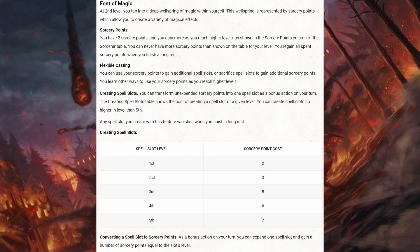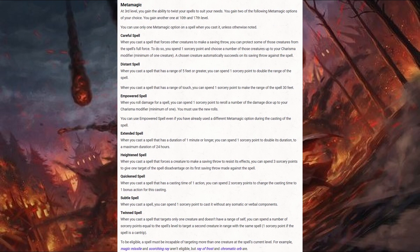At level 3, the Sorcerer gains Metamagic, which gives the Sorcerer 2 of the 8 Metamagic options to use when casting spells and accent the spell cast with a unique ability or modifier. The Sorcerer gains an additional Metamagic option at levels 10 and 17.